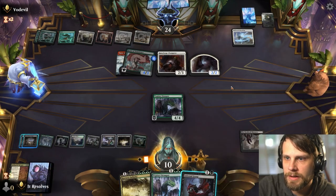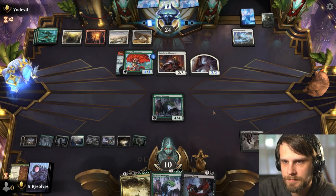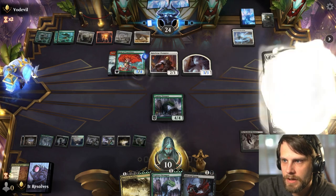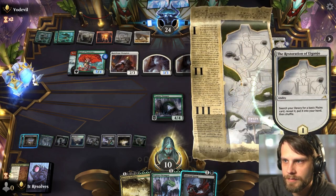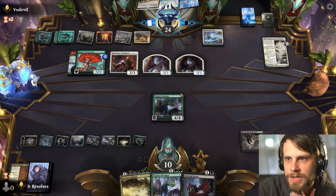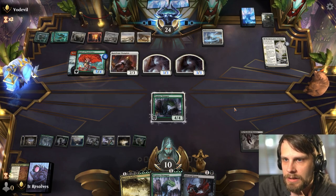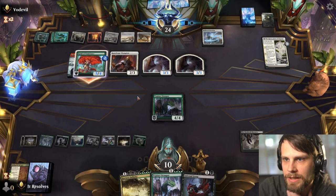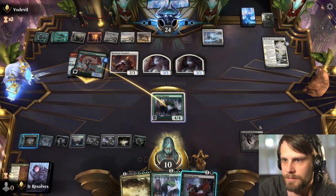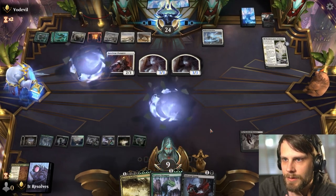This is definitely a tricky matchup as we're seeing — they can just power out some stuff, so we do have to be a bit careful. We do have outs though, which is helpful. We'll play the black source and just pass, leaving up the Infernal Grasp. Depending on what's in their hand we could potentially get them here a little. If they attack in I think we just block weirdly.